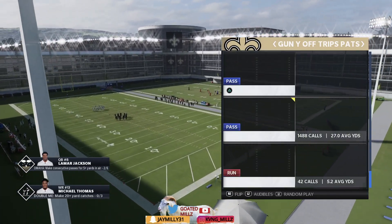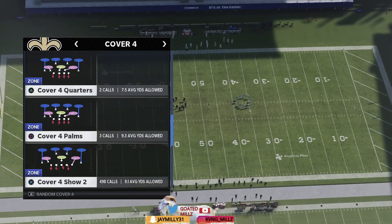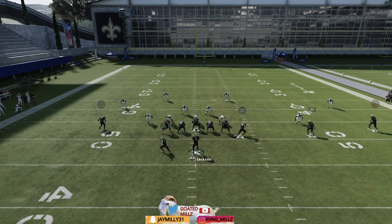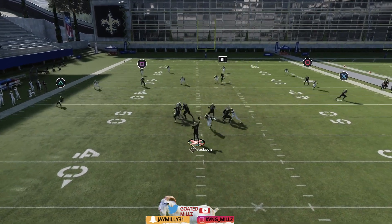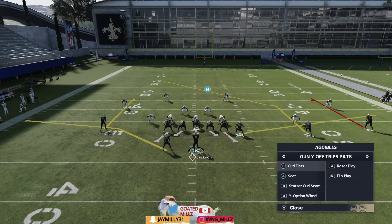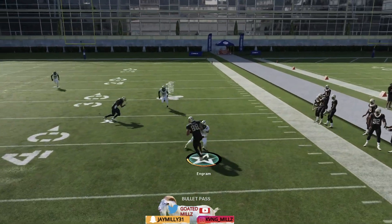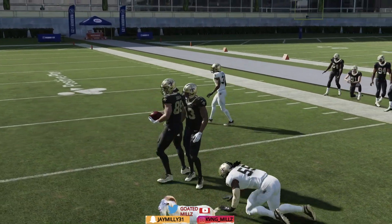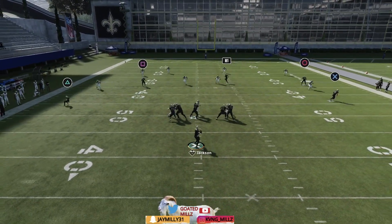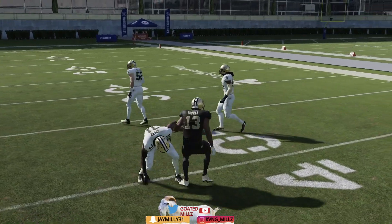Against cover four, curl flat — the first way to set this up is to just run stock. Curl flat stock is very underrated. As you can see, I just ran curl flat stock and got a great amount of yards. You have a read in both flats and both curls. You can hit X for the easy completion, sending five out. With curl flat, you want to pass lead circle to the inside, come back and aggressive catch it.